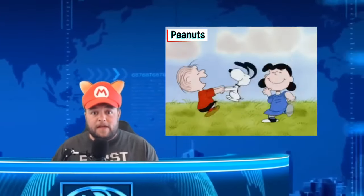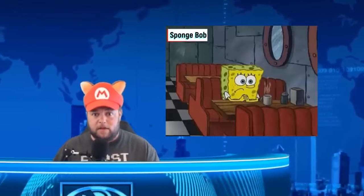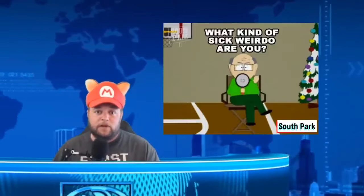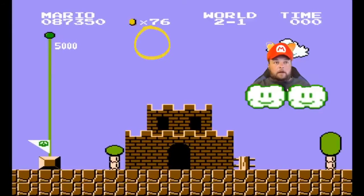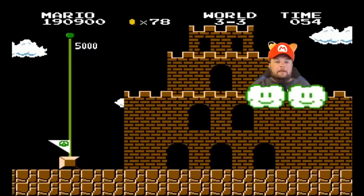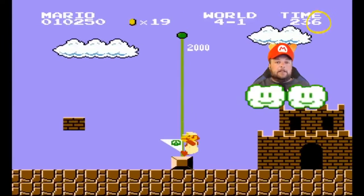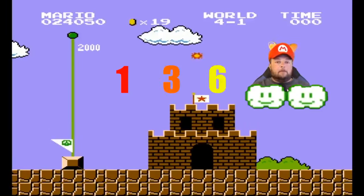Do you remember playing this game as a kid and your friend would beat a level and all these fireworks would go off? And then you'd finally jump on the flagpole and get nothing — no fireworks? Well, it turns out the secret to getting fireworks is tied to the last digit on the timer when you finish a level. If the last digit is a one, you get one firework. If it's a three, you get three fireworks. If it's a six, you get six fireworks. This only works with a one, a three, or a six — that's how you get more fireworks than your friends.